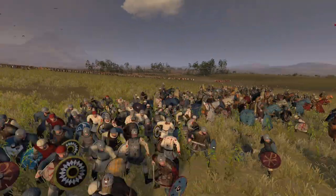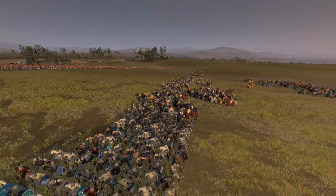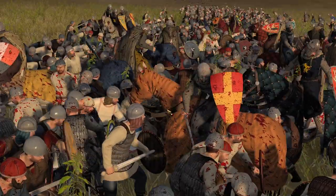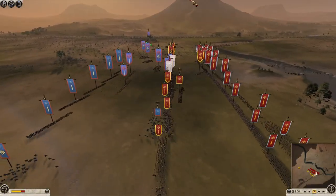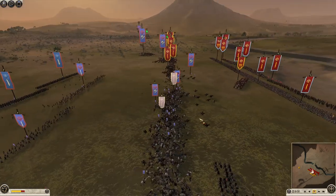The Normans in this battle were actually led by a guy called William Ironarm — what a name. Imagine having that name in the medieval era — you'd be feared. But yeah, it seems like at the moment the Normans are just chipping away at this Roman line. They've actually broken through the center here.